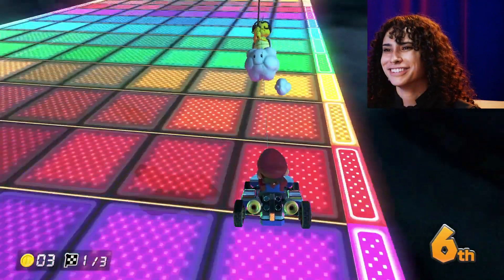Having ten coins increases your top speed by a couple of weight classes, which is kind of a double-edged sword because the faster you go on Rainbow Road, the harder it is to stay on the track. After you have ten, if you pick up any additional coins, you'll get a tiny speed boost as well, but it's not as relevant. After those three turns, you're finally on a straightaway — you can maybe let your guard down a little bit, and then the thwomp blocks start coming at you.